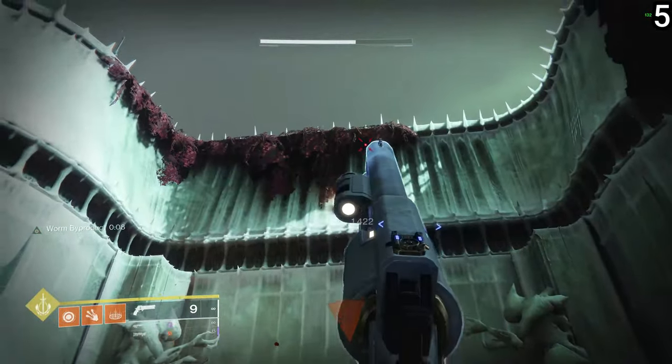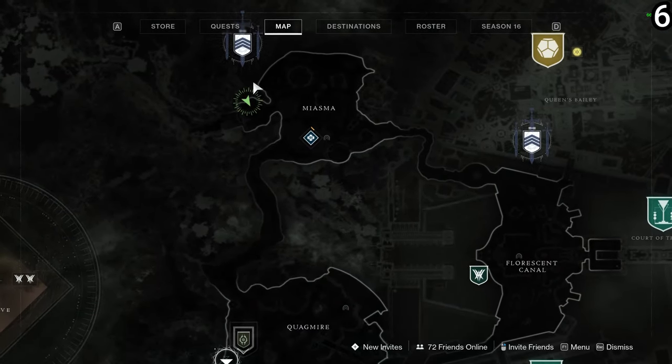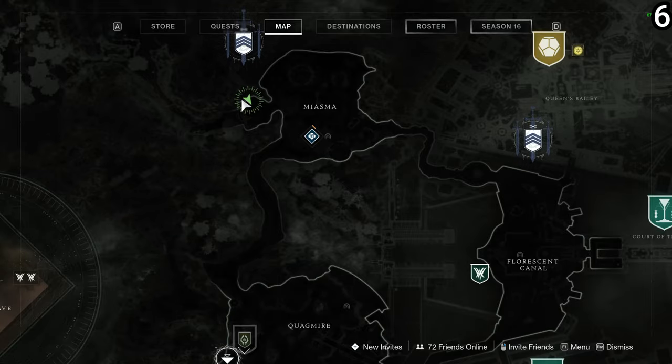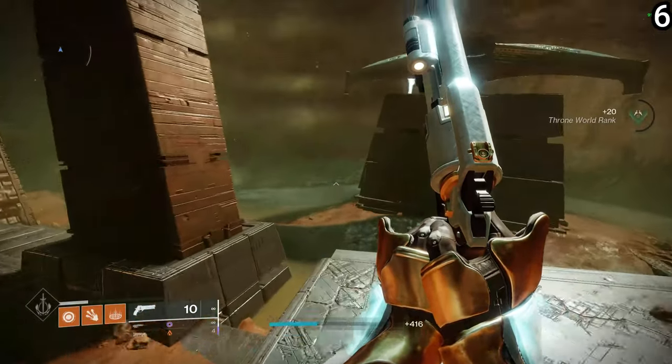Then you're going to make your way to the Miasma location at the top of the map. On the left side of this, you're going to find kind of a darkness gate-looking structure. Off to the right of this area, you're going to find the next darkness portal.